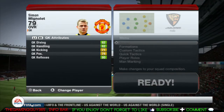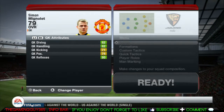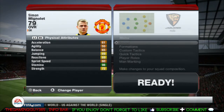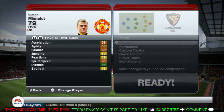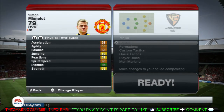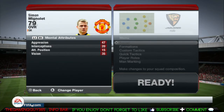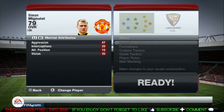On here, his goalkeeper attributes are all above 70, which is a good thing — 82 diving. He's got good strength for a goalkeeper, which is quite a good thing, because when he comes out to grab the ball it means that he'll take it quite easily and can just take any player down.